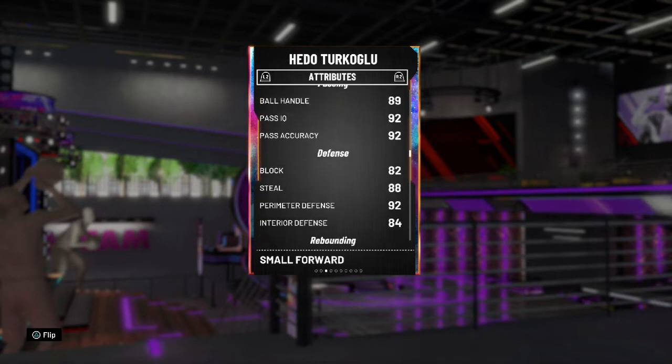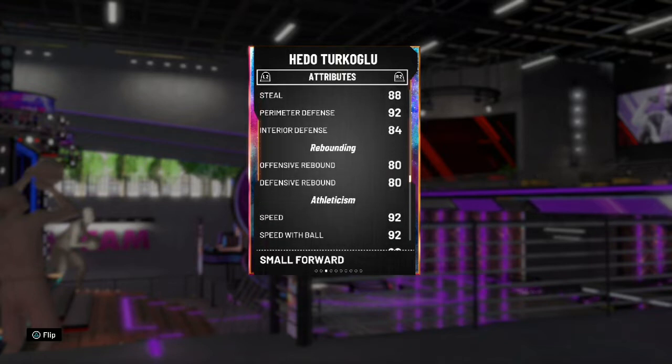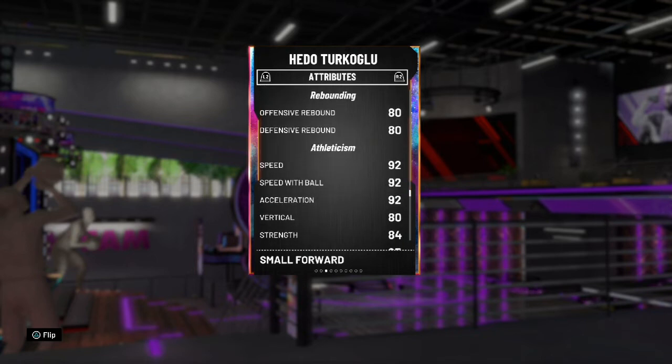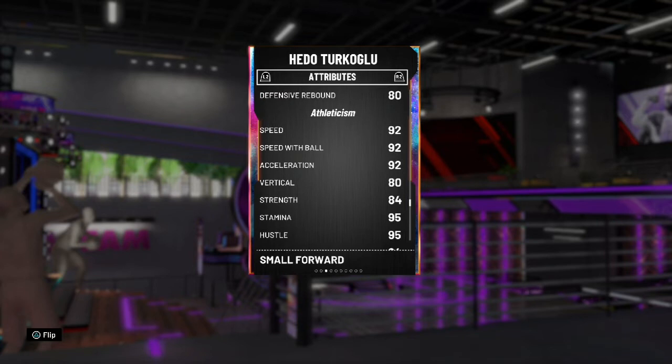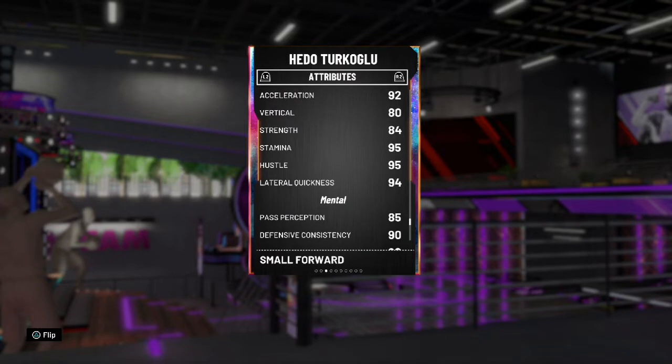Rebounding - 80 Offensive. 92 Speed, 92 Acceleration, Vertical 80, Strength 84, 95 Stamina, Hustle 95, Lateral Quickness 94.